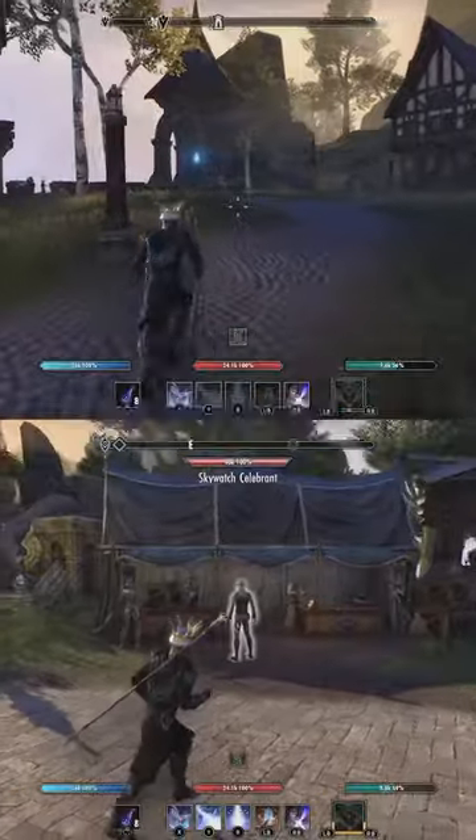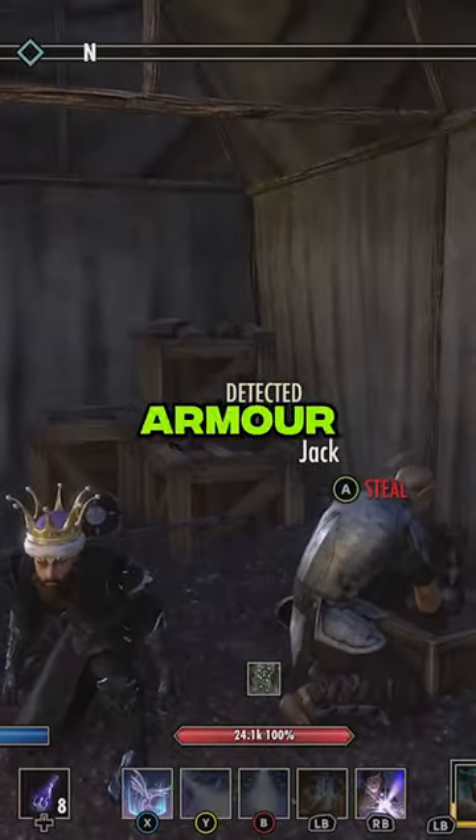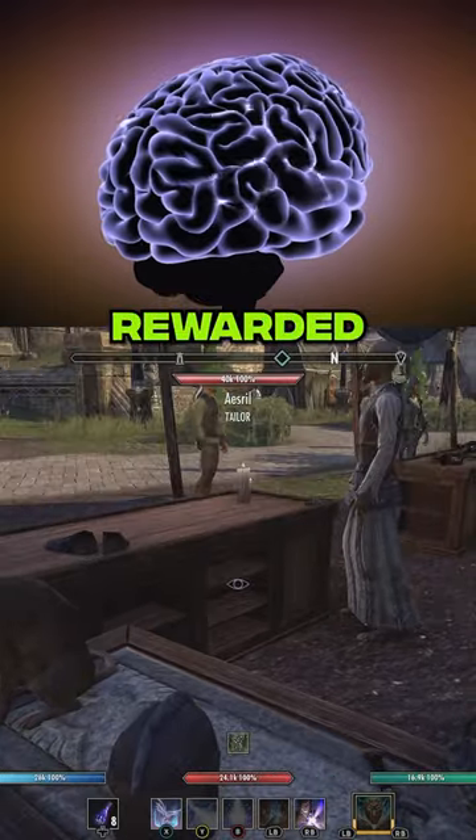After that, travel to Glenumbra's Market, specifically the armor stall. Here, you'll need to steal armor pieces for your feet, legs, hands, shoulders, chest, and head. This is the hardest part of the achievement, but patience will be rewarded.